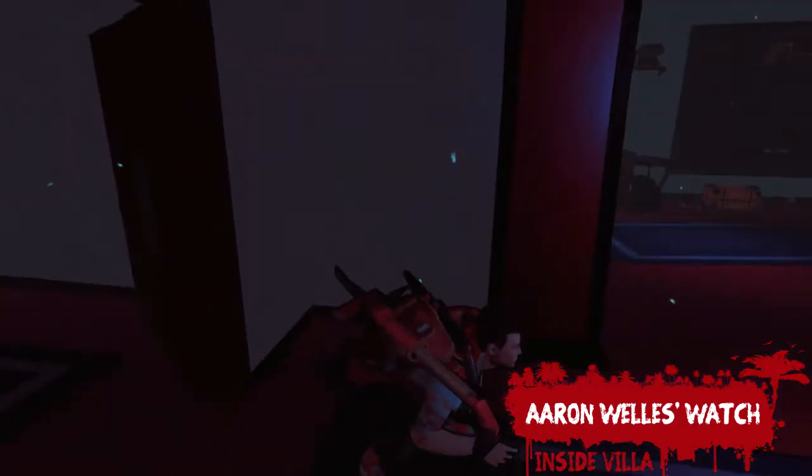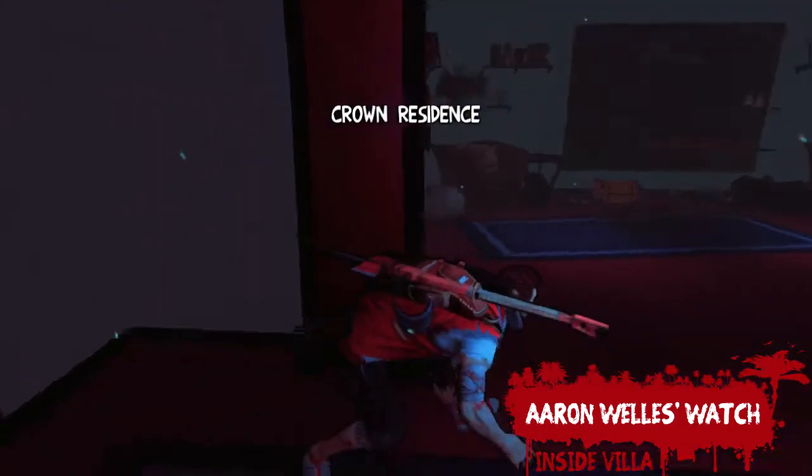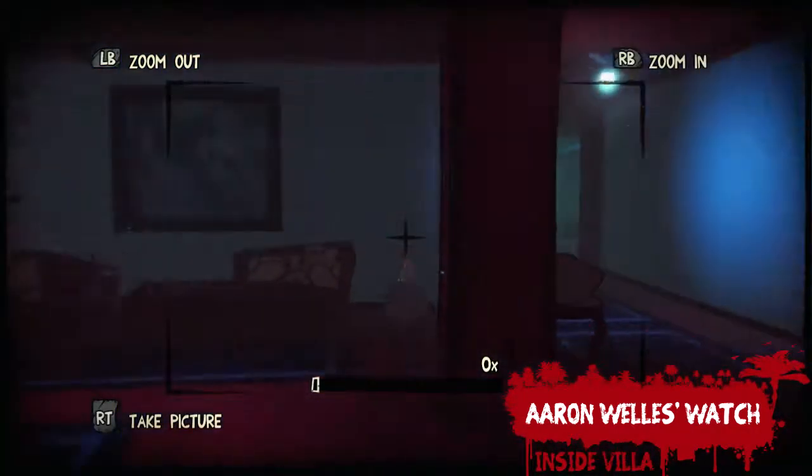Finally, once you enter the actual villa, you'll find yourself in this corridor just before a large staircase. Turn to your left to head into this room and Aaron Wells' Watch can be found just in this corner.